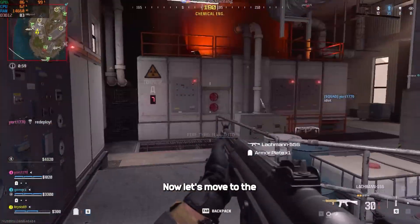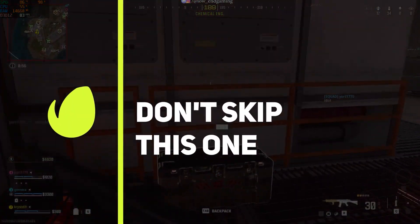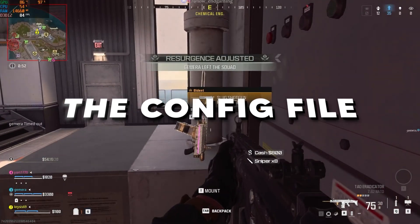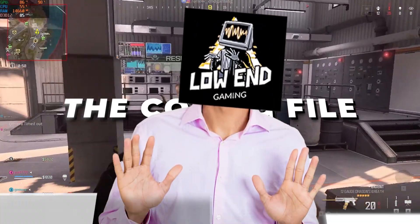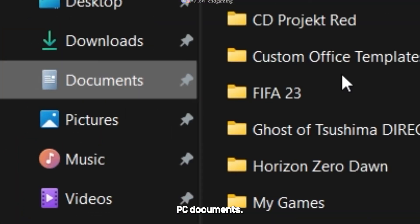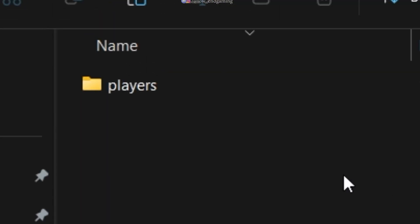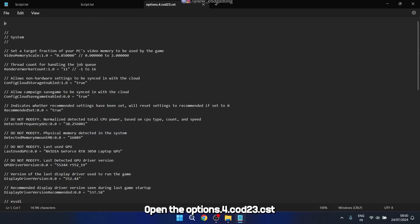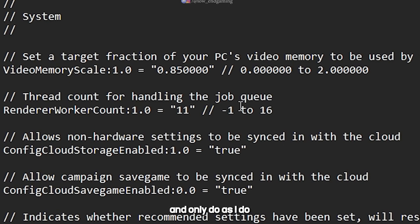Now let's move to the next step. We will edit the config file to get more FPS. Don't worry, this will not ban you from the game. Go to This PC, then Documents, then Call of Duty, then Players. Open the options.4.cod23.cst file with Notepad. Carefully follow me and only do as I do.